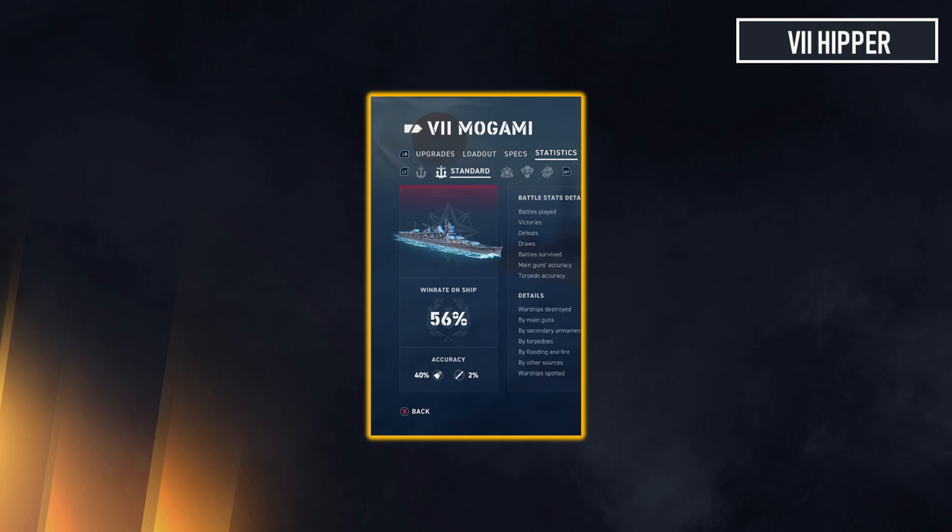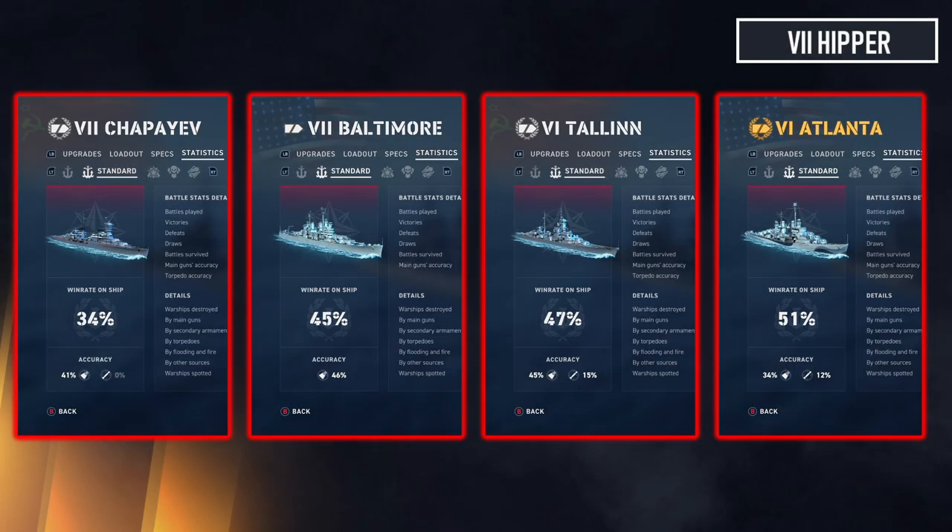That brings us to the four absolute worst agile cruisers in the game. Chapayev takes the cake — I only have three battles in it so it's not statistically accurate, but it's a terrible agile cruiser. Baltimore is trash with an agile build — it's a very good cruiser but not with an agile build, don't even try. Same goes for Talon. Buddiani before it is an excellent pick; Talon and Rica are awful picks. Dmitri Donskoy: very good — go figure. Atlanta is also a really bad agile cruiser; most light American cruisers just don't work well as agile cruisers.